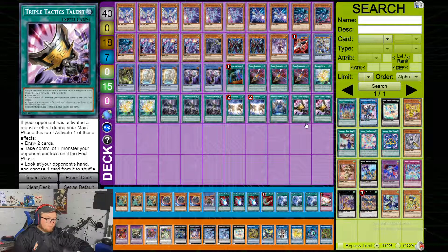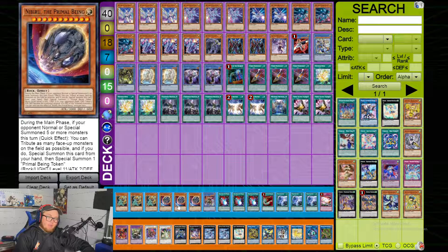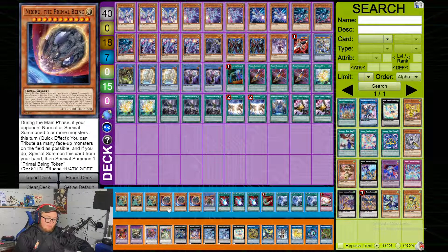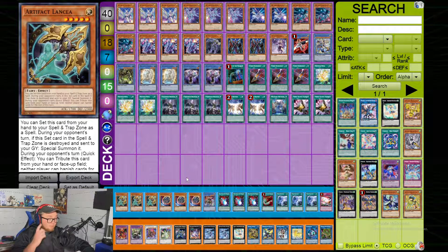Moving on to the side deck, he played three Lancia and three Nib — just very strong cards in the format right now against Eldlich decks and basically every other deck. You can play both of these in this deck and they should definitely be in your side deck. I'm kind of surprised he didn't main deck Lancia, honestly, or at least one to search it and set it off Drytron. I'd assume it would come up game one, but he might just want to keep a clean 40.